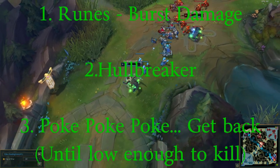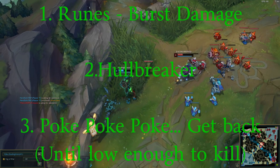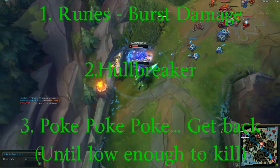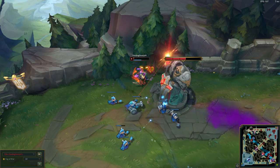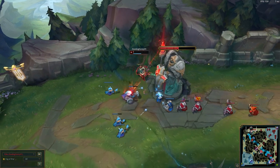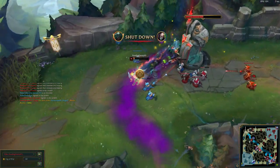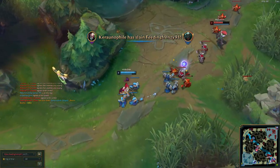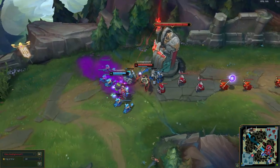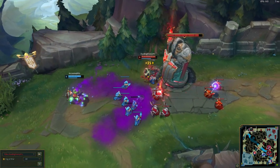Number three, playstyle — poke, get back, until they're low enough for you to go in and attack them and use your ult to finish them off. One really good benefit about Top Pike is how much extra gold he gets. So you can kill them half as many times as they kill you, and as long as you kill them with your ultimate, you'll get around the same amount of gold. If you can get kills with your ultimate, you can get ahead.